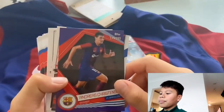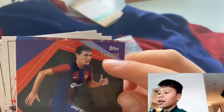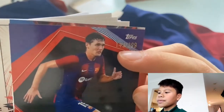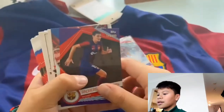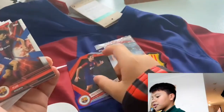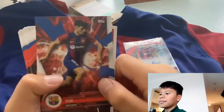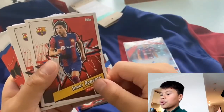We got Andrés Christensen — as you can see, 299 out of 4. We got 149 out of 299. And then we got Pedri — really good card, I like them right there. And then we got Sergio Roberto again.